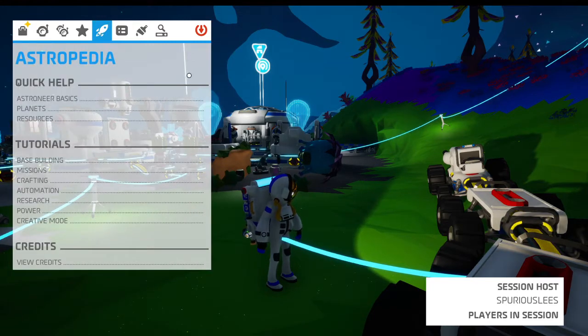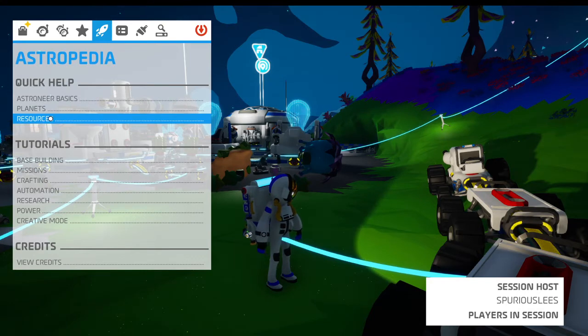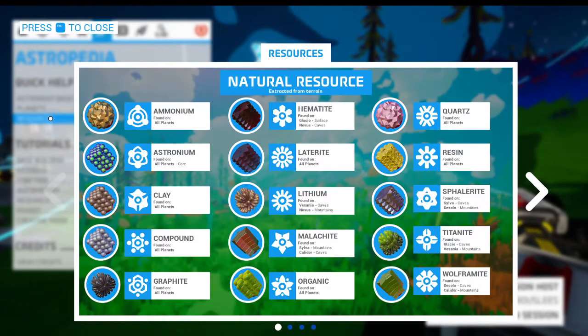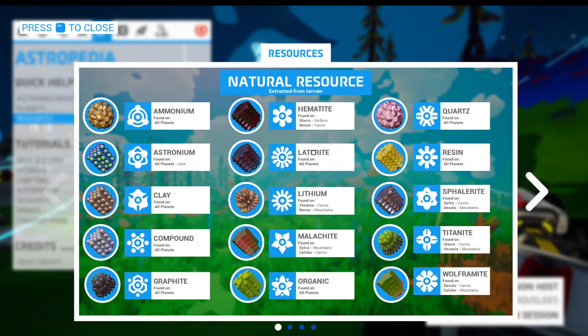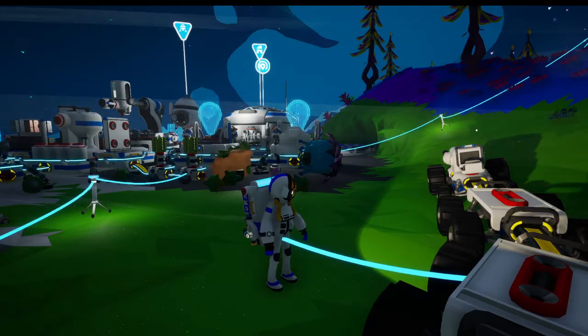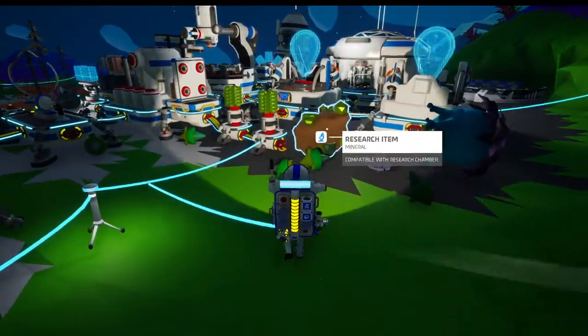The other thing I've done is I've looked around in the Astropedia and looked at some resources. I know we need iron, and if I go to this tab here, iron comes from hematite. Hematite is found on Novus and somewhere else, but there's also lithium on Novus. So I think we're going to go to Novus today, even though I have done a couple things in between episodes.